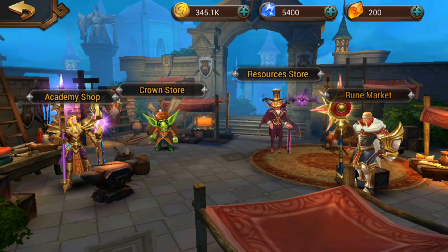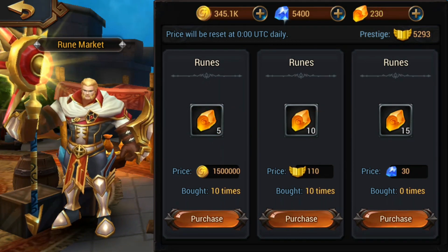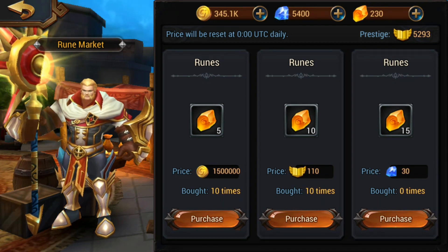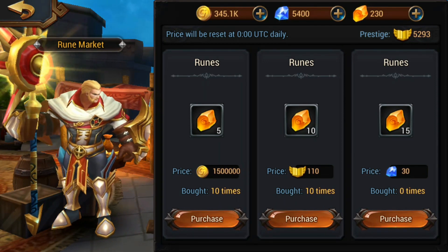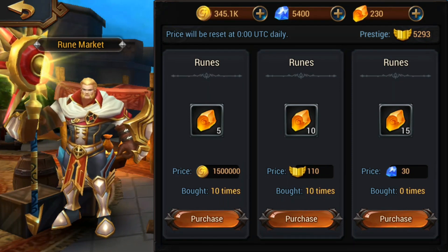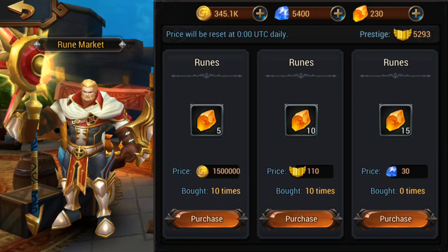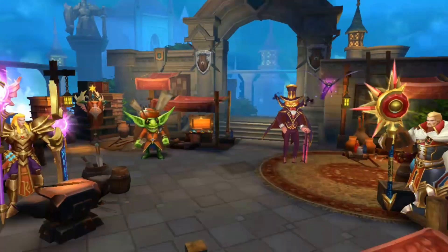Every single day you need to come in and buy 10 of each — trading prestiges into runes and gold into runes, up to 10 each per day, is very viable. If you're going to spend diamonds, never spend over two, because you're spending 30 diamonds for 15 runes then 50 diamonds for 15 — that's 80 diamonds for 30 runes. Anything over buying two is not worth the diamonds.